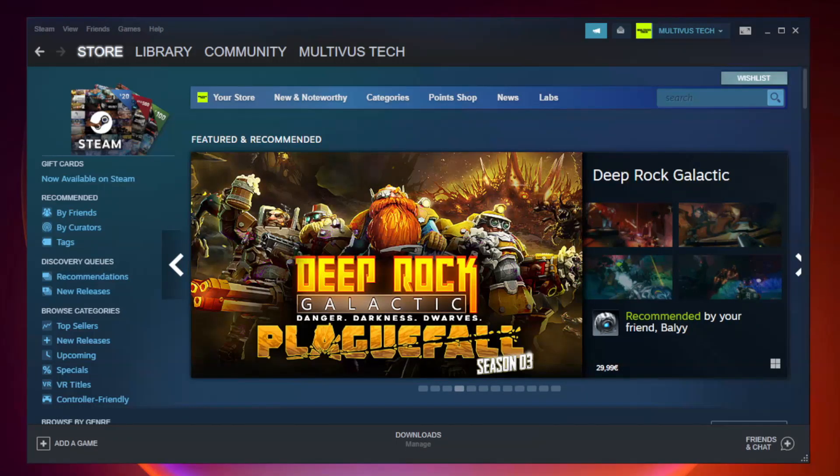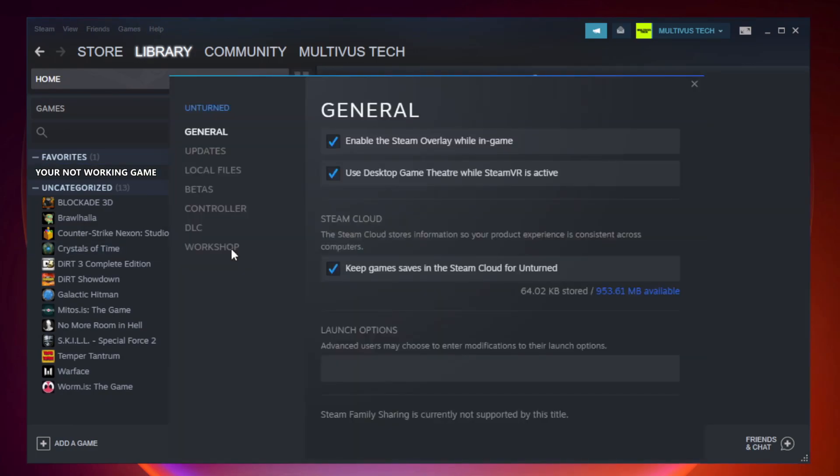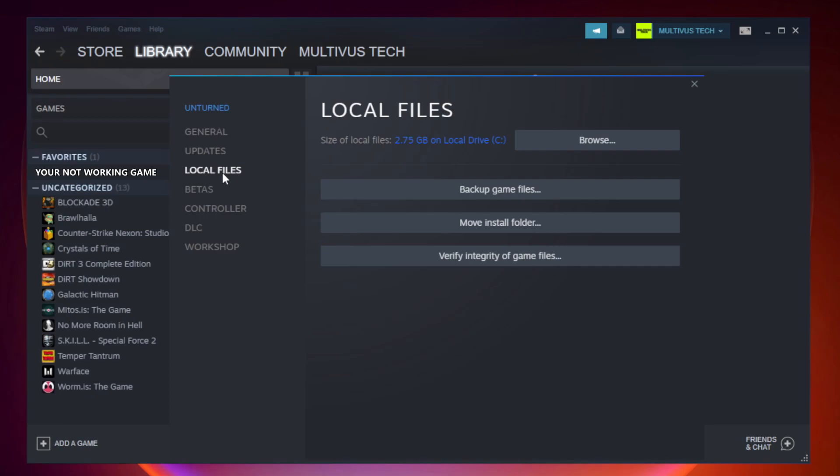Open Steam and go to the Library. Right-click your not-working game and click Properties. Click Local Files. Click Verify Integrity of Game Files and wait. After complete, click Browse.